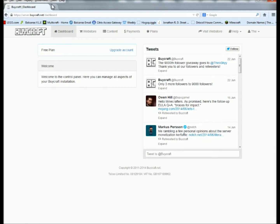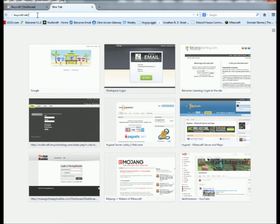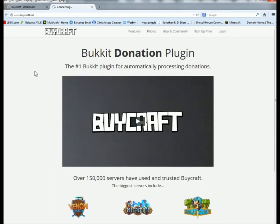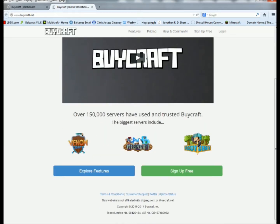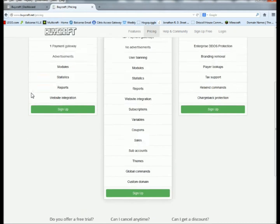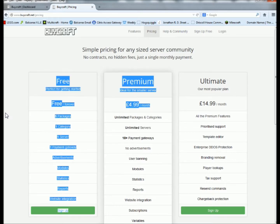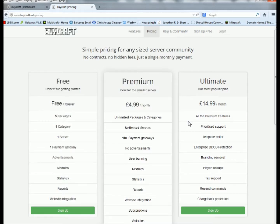Hey guys, we're back. The URL you need to go to is bycraft.net, and then it'll bring up the screen. This is really great, but it's really expensive. Going to the pricing — look — $4.99 a month. You could buy a server for that, like Ultima and everything.